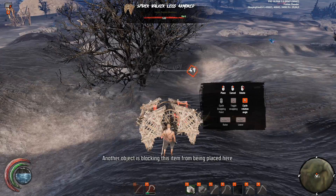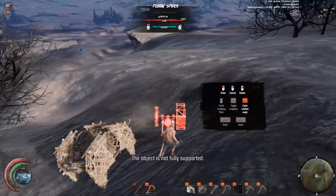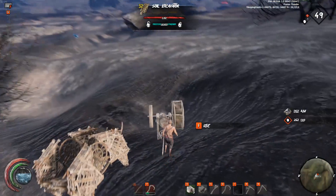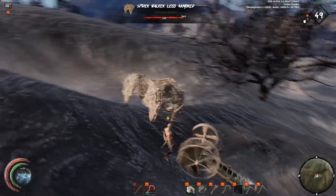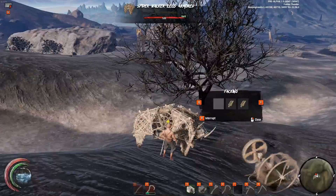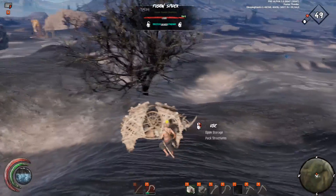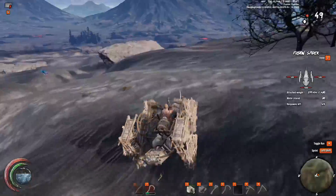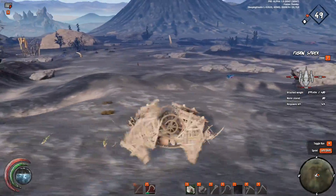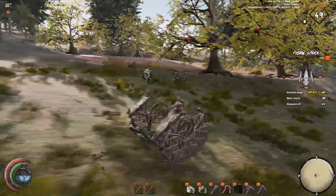Another good tip: if your inventory is filled with ash, you can just take out one excavator from your spider, place it on the ground, and fill it with all the ash from your inventory. This opens up new inventory slots so you can farm more ash. Once you have enough ash near the volcano, it's time to find a safe clay spot that's not in the open.